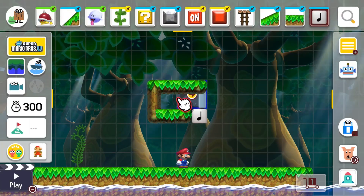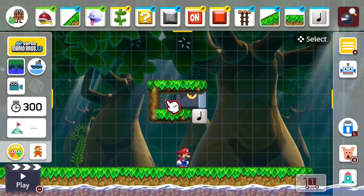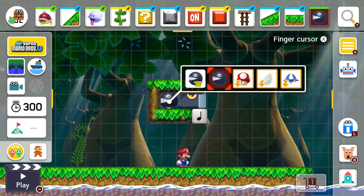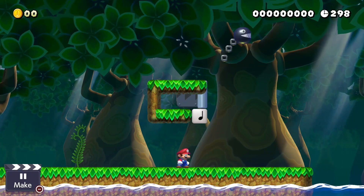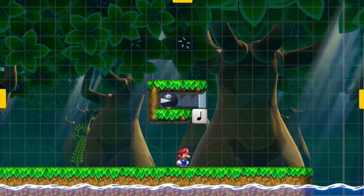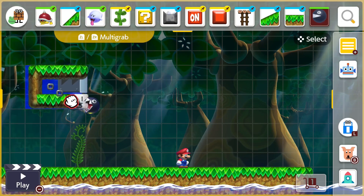Now that we've got that set up, we need to put a chain chomp in it. So we get the chain chomp, put it at the back, hold down on it and make sure you select the unchained one. Don't put the chain chomp with stump or else it won't move — you need this one. Now if you press go you can see it doesn't work. But if we move this to the start of the level, crazy shenanigans go on.